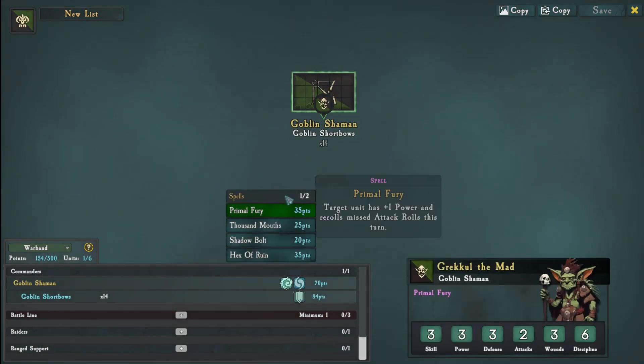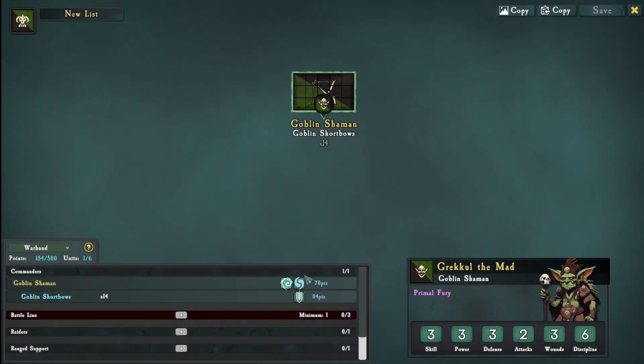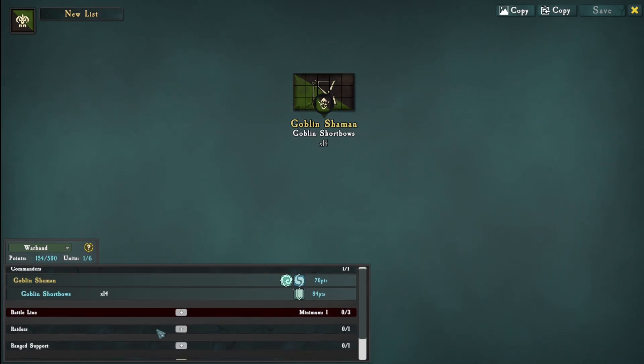So spells - we can have two spells. We've got Primal Fury, which is fine, and we've got Hex of Ruin for 35 points. Item-wise we don't need anything, the goblin short bows for now - don't need anything.